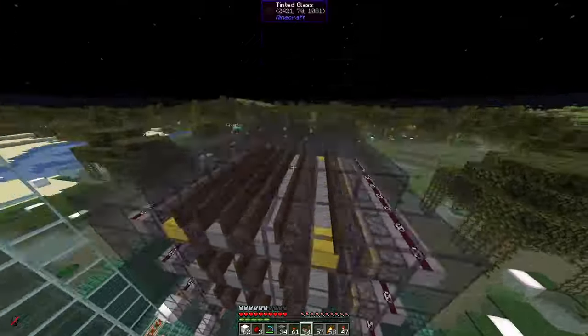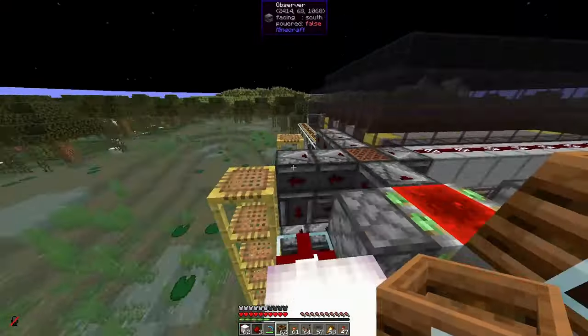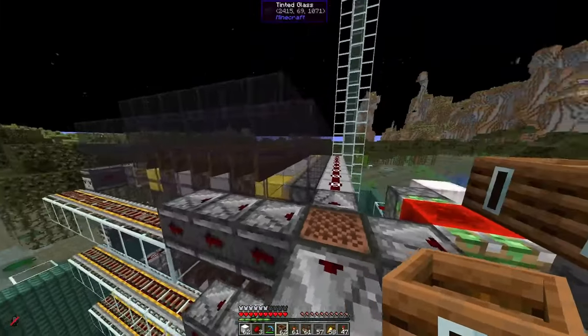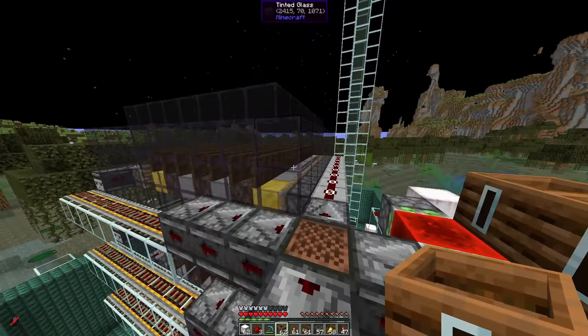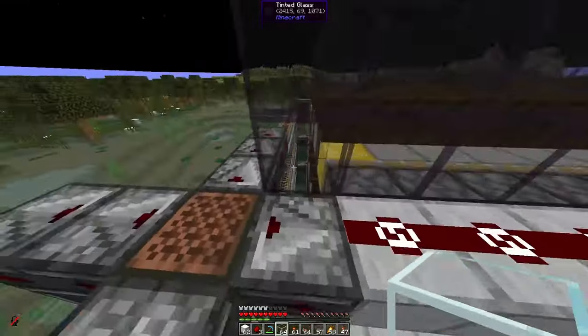Looking good — every 10 seconds the floors should shift. Put composters on the hoppers to reduce lag. Now the last thing that will improve spawning rates just a bit is a pack spawning optimization. You want this at the level of the highest spawning platform, going out maybe two or three blocks to the outside.